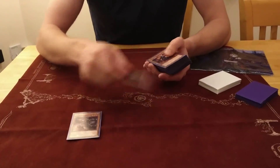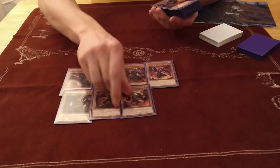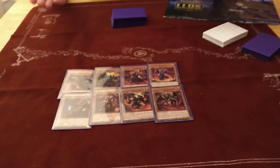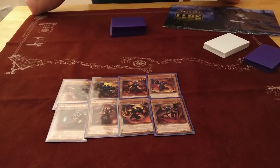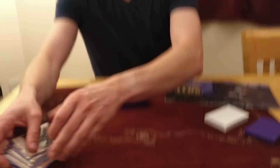So the Burning Abyss deck — I played Bubba, Seer, Cagna, Libic, Alich, Farfa, Graff, and Scarm. Possibly would have wanted to play more Burning Abyss cards. Eight wasn't a lot but these are definitely the best ones. I'm not sure, but I think there are three more: Rubic, Draghig, and one other, but none of them seem very good. Possibly want to play one more just to have an extra name, but obviously if you're not playing Highlander, just play more of the good ones.